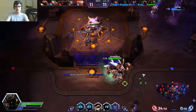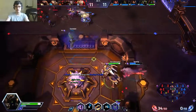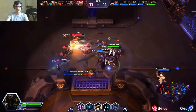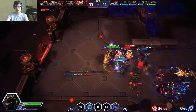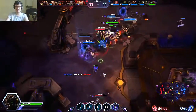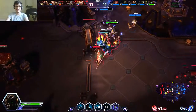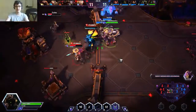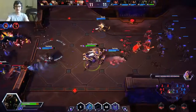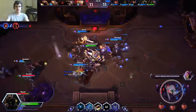We just need to secure a kill on Karazim - he should be good to go. He's right there, though. He's quite tilting me, just staying around and not giving a shit. Hopefully he will now. Still running. I want this Karazim so hard, but I'm out of mana. I'll just let the team know - back, back, back, back.